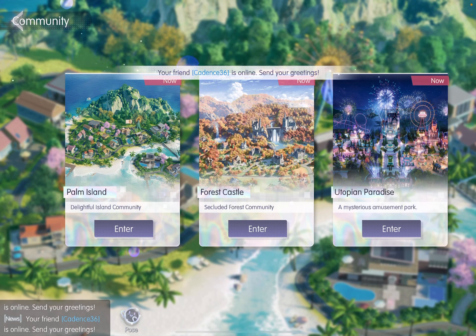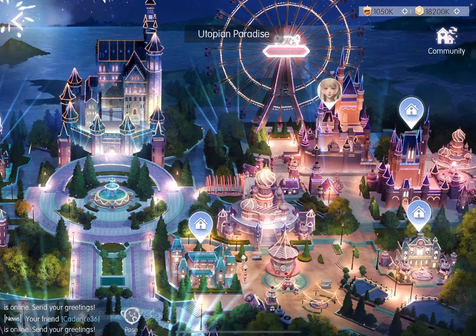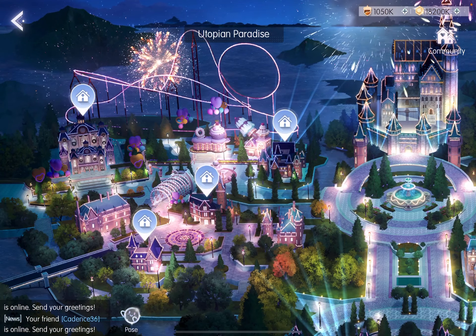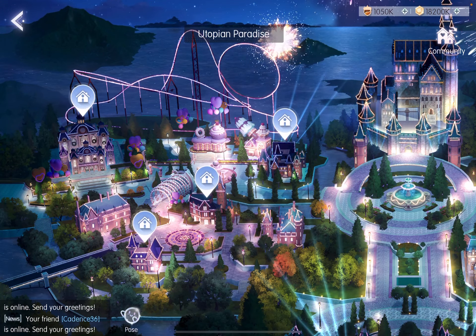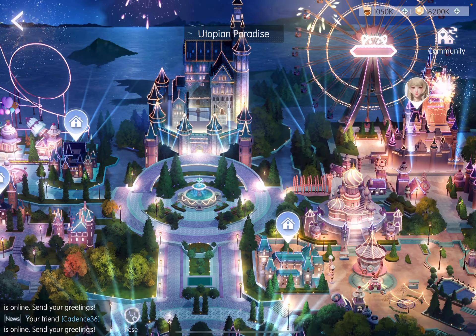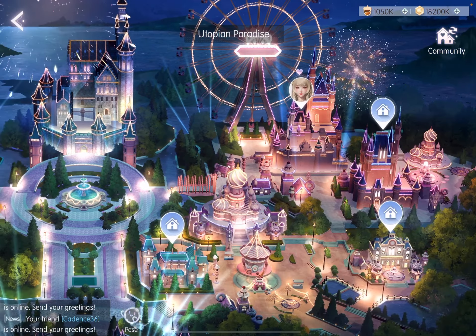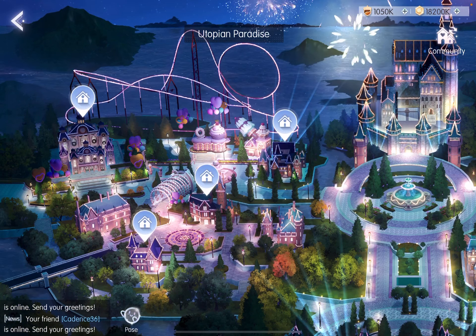What is Utopian Paradise? It is the third community that will be unlocked after Palm Island and Forest Castle. It is a mysterious amusement park, and as you can see here, it is exactly what it claims to be — it is super gorgeous. In the first release, only eight houses were available, but I'm anticipating there may be more because I see gaps in the middle of the map, and the bottom of the map also looks like there may be castles there.